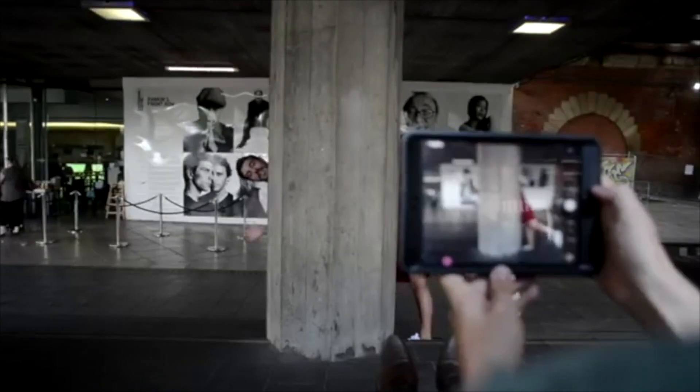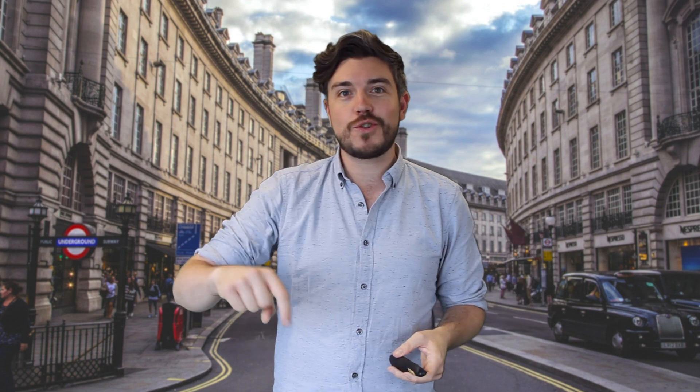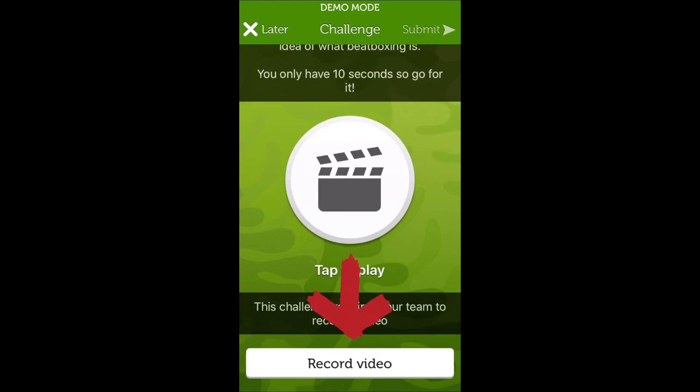Some might be photo or video challenges where you must complete a photo or a video of your team doing something somewhere. All of these photo and video challenges must be completed within the app. If you can't see a take photo or shoot video button, or you can't see a box for typing in, scroll up — press on the screen and drag it up. It's just at the bottom there and you can't quite see it.